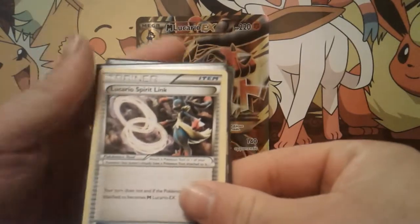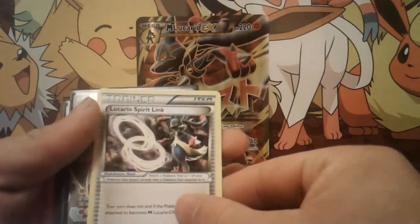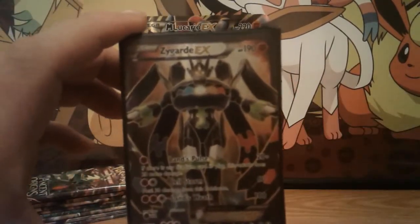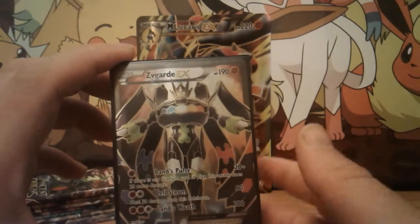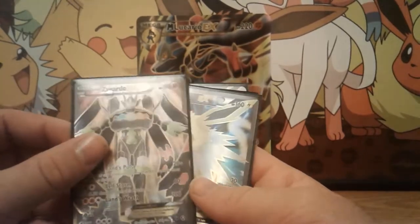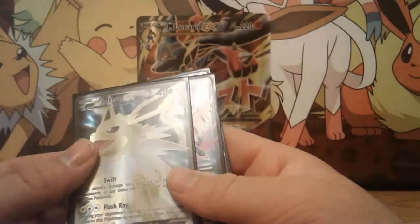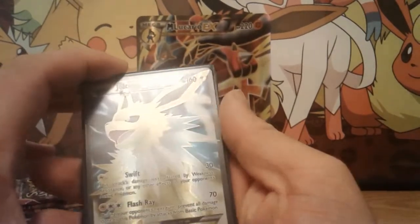The Lucario Spirit Link reads: your turn does not end if the Pokemon this card is attached to becomes... that's actually really cool. So that's playable. And we've got Zygarde EX, which looks amazing. Somebody pointed out in a video I was watching that it actually looks like a Power Rangers monster, which is even cooler because everybody loved Power Rangers as a kid.